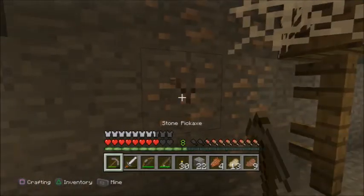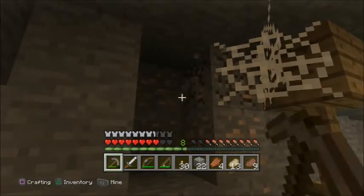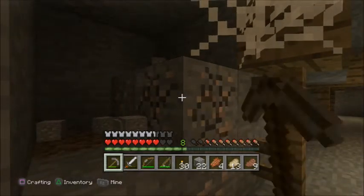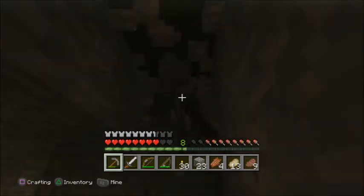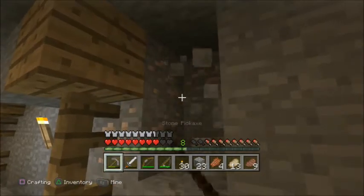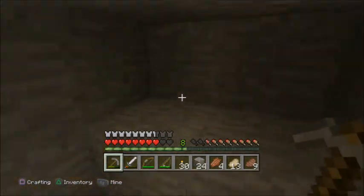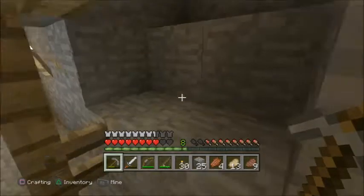I will take this iron though. This takes forever. Wow, this is a pretty big iron vein. I see another piece right over there on the top. Okay, that's it. Wow, look at all that iron — it's all good for me. There's nothing else there.